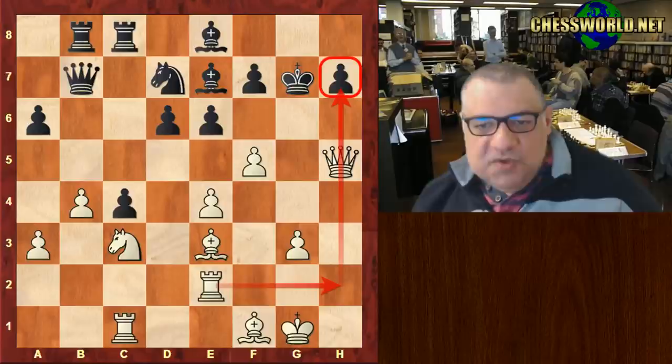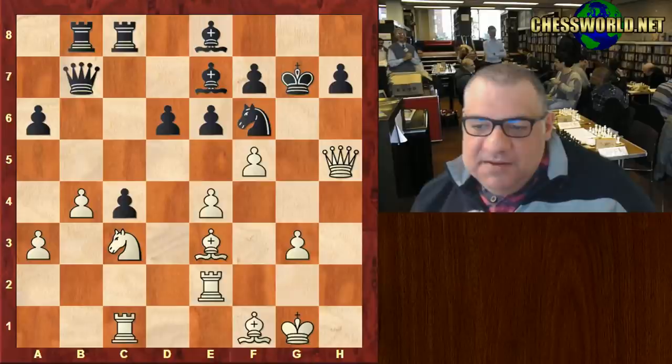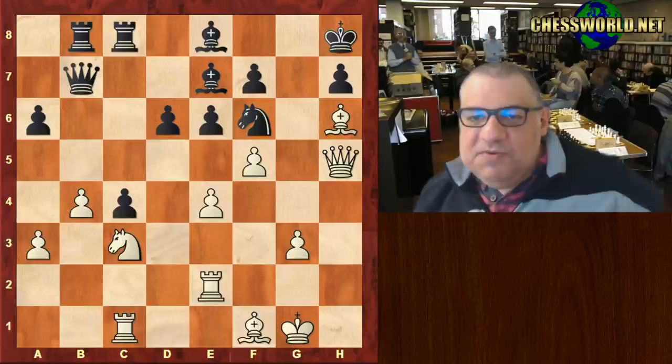Although the Maróczy bind was set up, it was really only a way to get to the real intention — to damage black's king, not to play a positional game. An interesting use of the Maróczy bind setup. Knight f6, and this is actually fatal for black. White plays bishop h6 check; after king h8, can you see what white plays? There is no defense at all — five seconds to think.